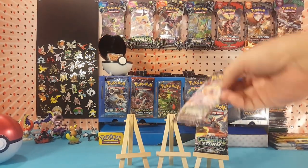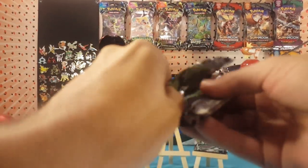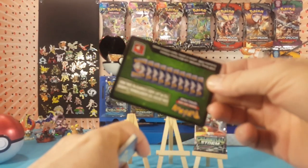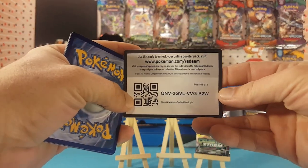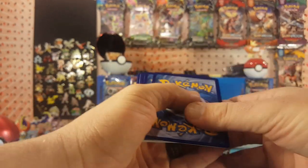Alright, on to the Drachi pack. Another green code card, so I think I can put my theory to rest that GameStop's packs are a little bit luckier.